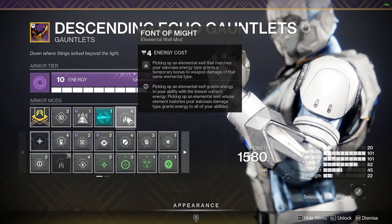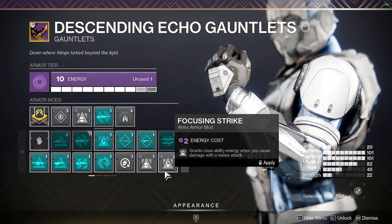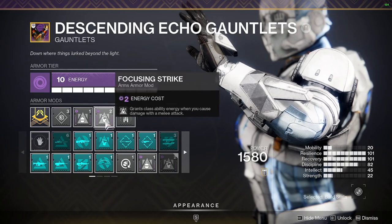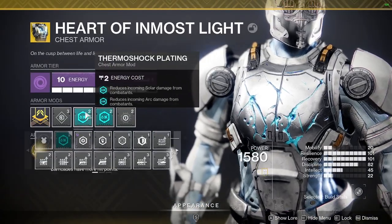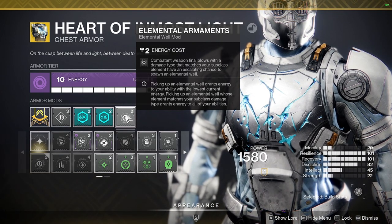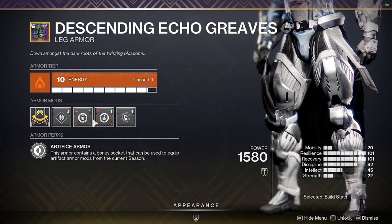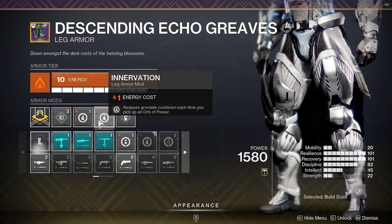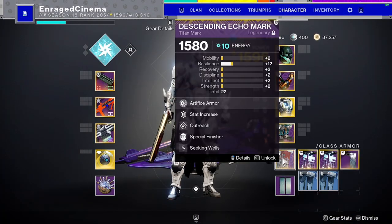On the arms we have Font of Might — picking up arc wells or subclass-matching wells gives 25% bonus damage on arc weapons, which stacks well with Golden Tricorn. There's also a slot for an overload mod or grenades, since grenades help recharge your class ability. On the chest, Elemental Armament makes wells as we use our arc weapon constantly, keeping abilities recharged. For the boots, picking up orbs gives back grenade energy, which is great since grenades are very strong. We also have Melee Well Maker — shoulder charges and knockouts create wells.